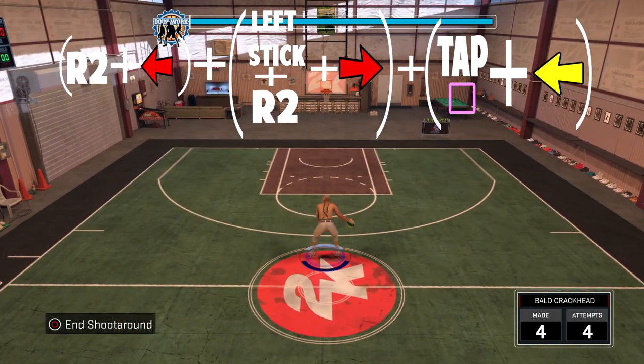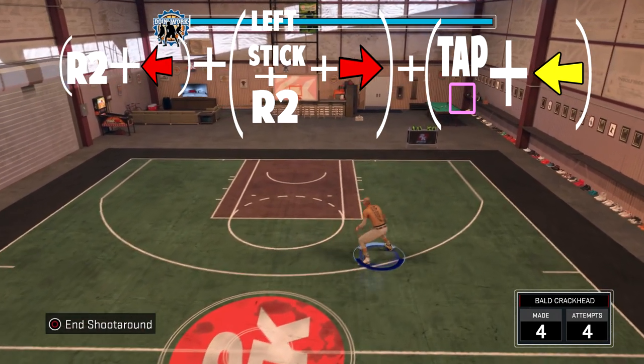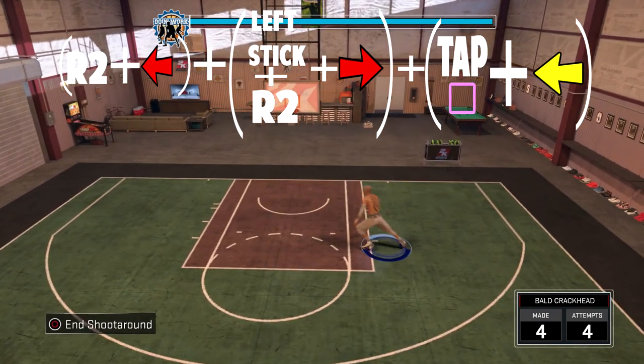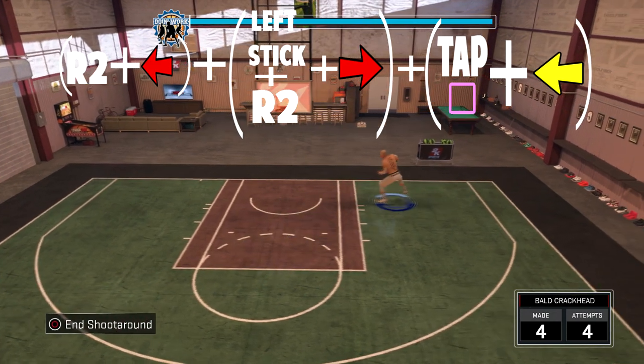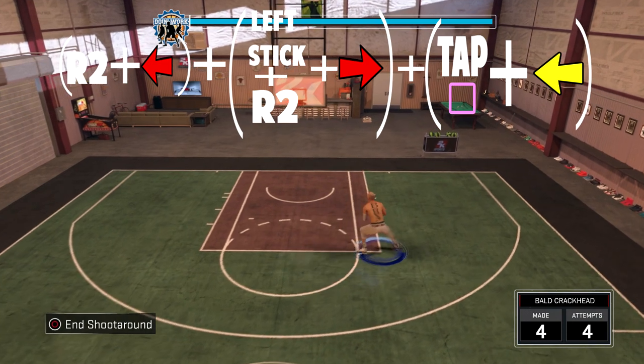This one just fakes your defender out. It's like the Elite 5 hop — you run the opposite way you do it, and then you do a hop jumper. All you do is hold R2, flick to the left, then run to the right, and then tap square and point to the left to do your hop jumper. It's pretty easy.